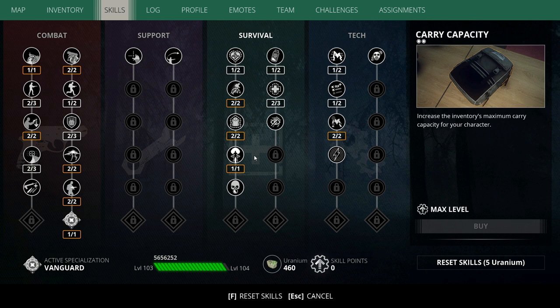Now, again, these skill builds should be kind of fluid, so you may want to swap things around and occasionally go for make them count, and have a little bit more of a conservative approach, trying to use semi-auto with some of the full auto weapons. But I find that in general, the trigger happy vanguard is pretty much the top of the meta for what you can have in terms of a combat build here in the game.